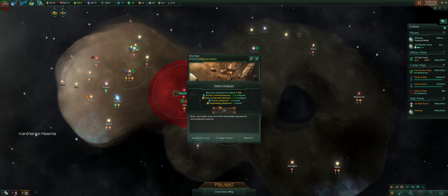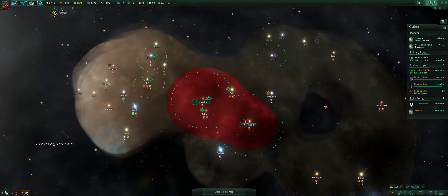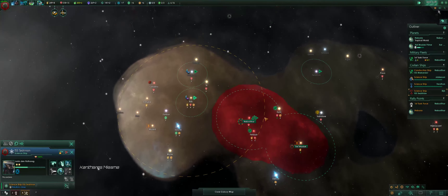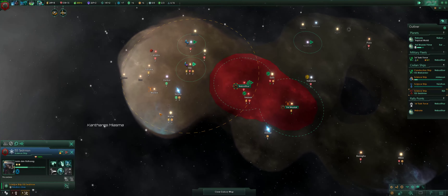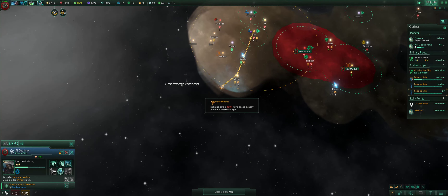Anomaly found — debris. I'm getting really bad luck with these anomalies. It's like a 10% failure rate and I keep failing it. What the heck? It's usually not that bad.